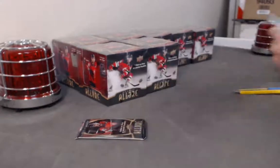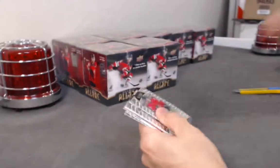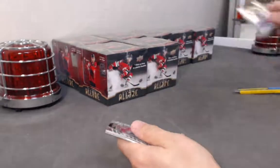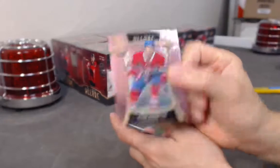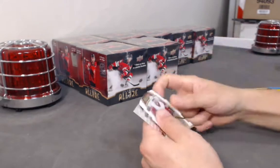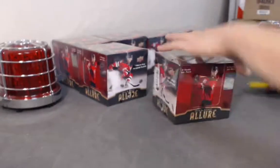And a Zach McEwen base. Kirby Doc second base rookie. Kale Flurry base rookie. Zadina base rookie. Ryan Poehling pink rose variation. Dylan Larkin white rainbow. Unfortunately, not a full pack — only five.